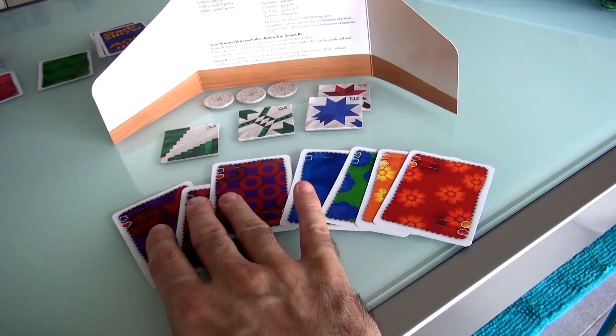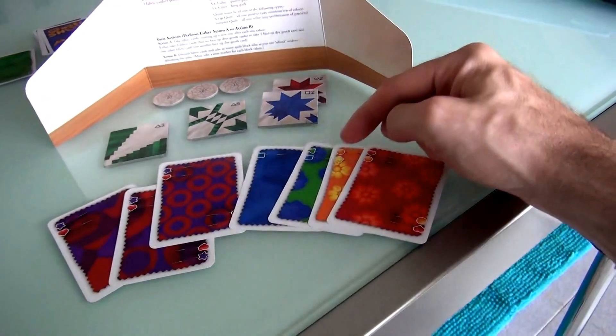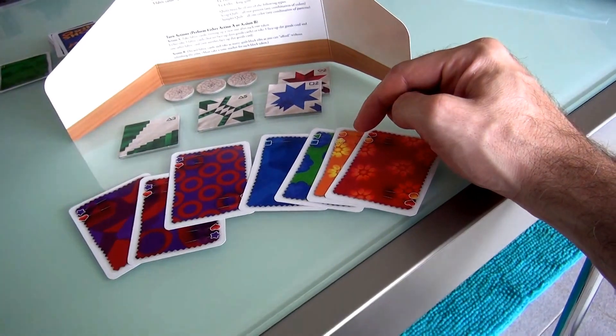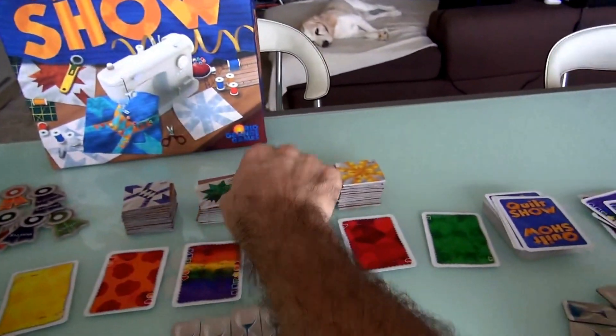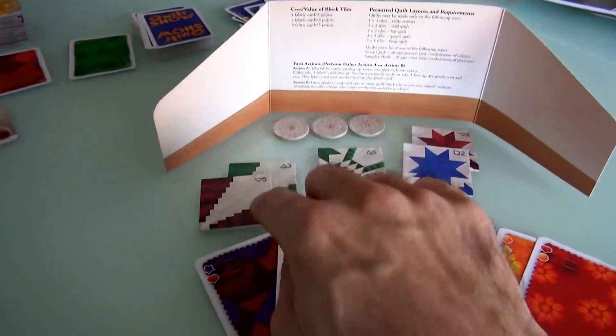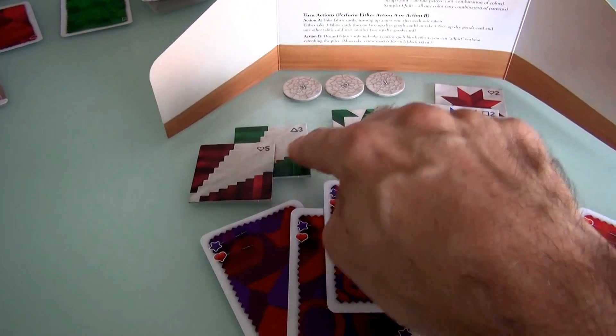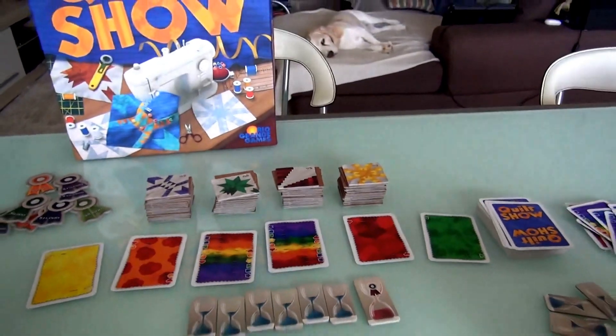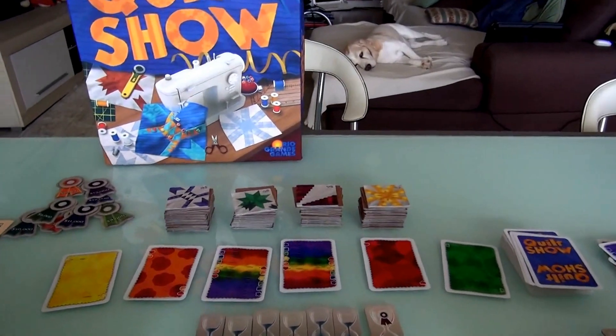If she used one of these, there's also a yellow she could get, because she only needs one card for it, but she can't get the red or the other green. She'd love to get either of these. If she gets this one, it begins to match this particular pattern, because she needs to have at least three of a matching pattern or three of a matching color to even be able to enter the quilt show.